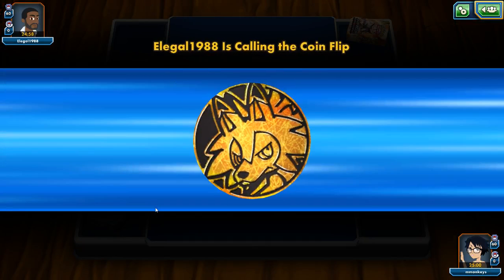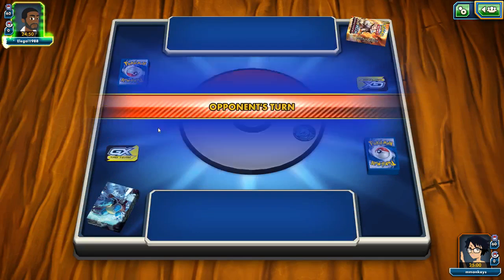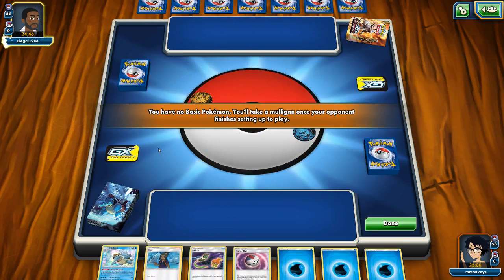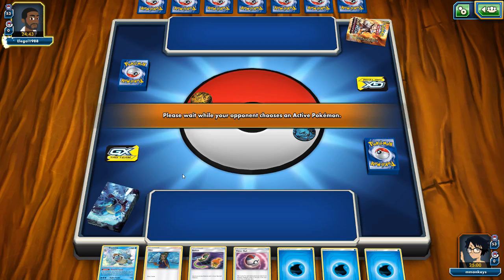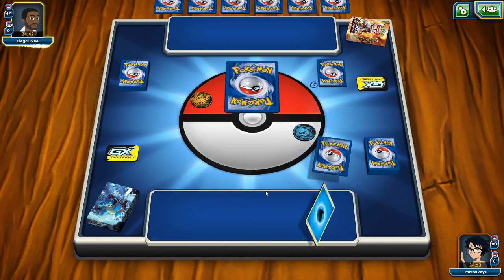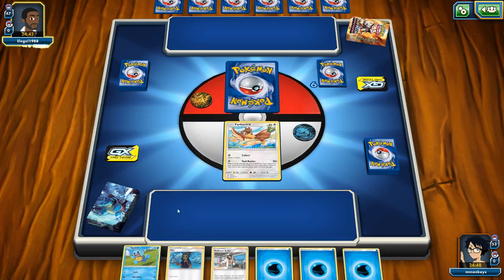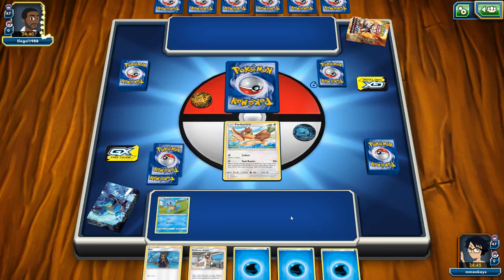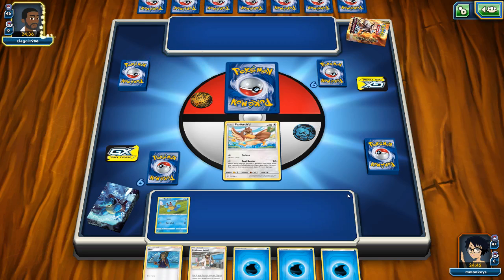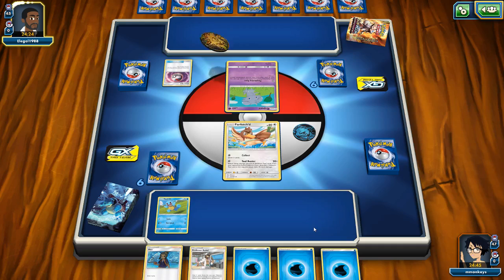We're going up against Lycanroc, so we'll see how this goes. I want to keep a light bench — whenever I can, we'll get rid of those Dusk goals and stuff. This deck is going to be a little harder to keep a light bench on; I usually end up filling it up pretty quickly. But I think we should be okay playing around Lycanroc. Both of them hit based on how many bench Pokemon there are.